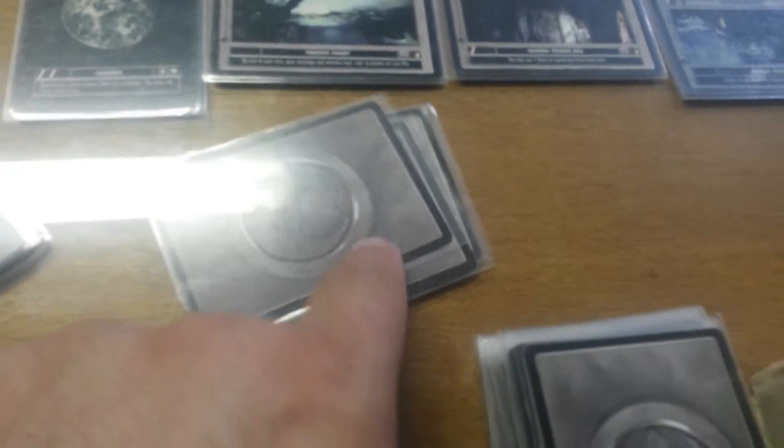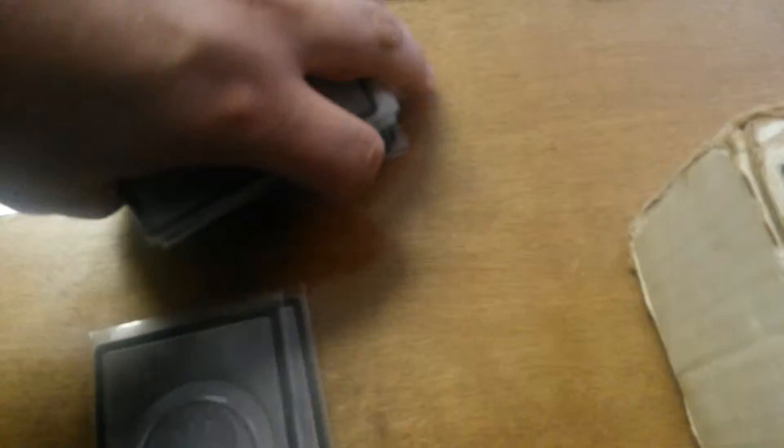And that is actually going to be all I do for this turn. So at the end, I target my used pile and put it under my reserve deck — that is called recirculating. I turn to the dark side and say, may the force be with you, where the force is with you.